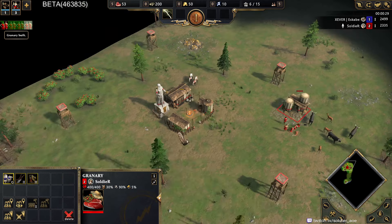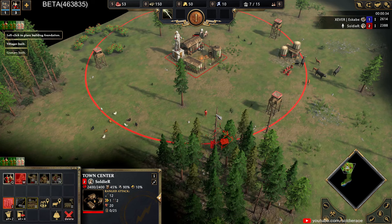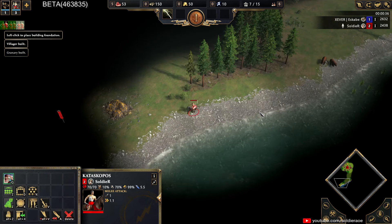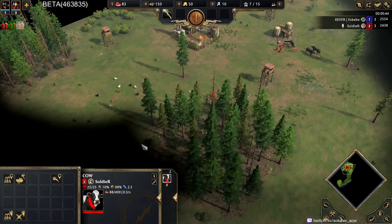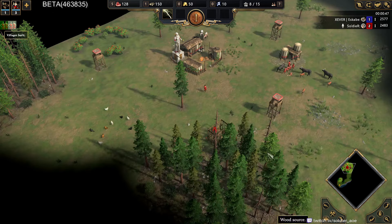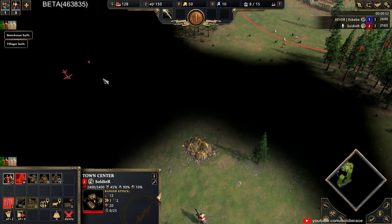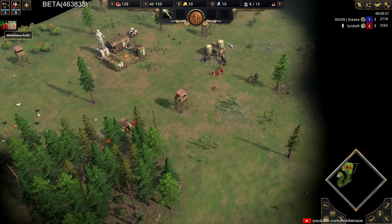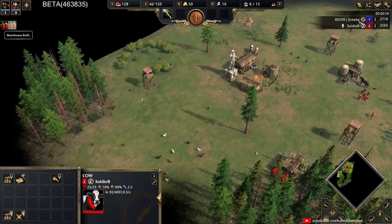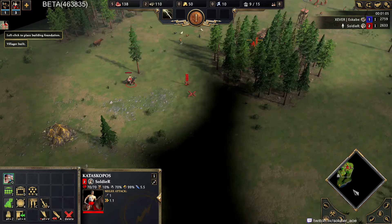I've got to finish up that granary. We're gonna look for some cows — I know there's a lot of cows on this map. We're gonna get a little bit of wood gathering going before we go for the dock. Actually, we're not gonna go for the dock early because I'm gonna go with a centaur-focused strategy.